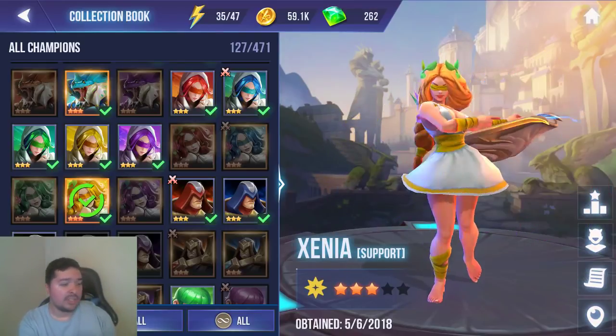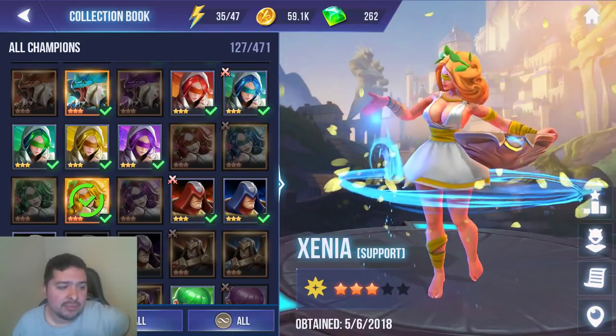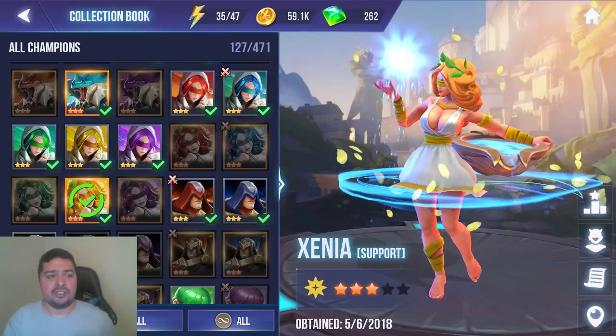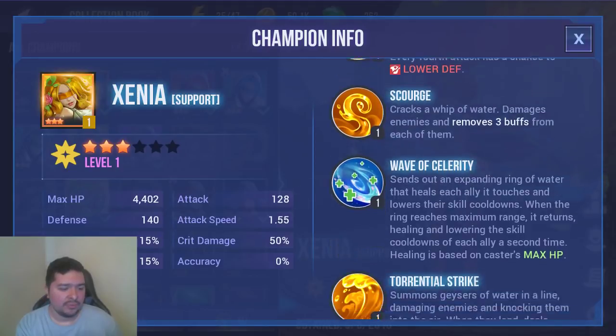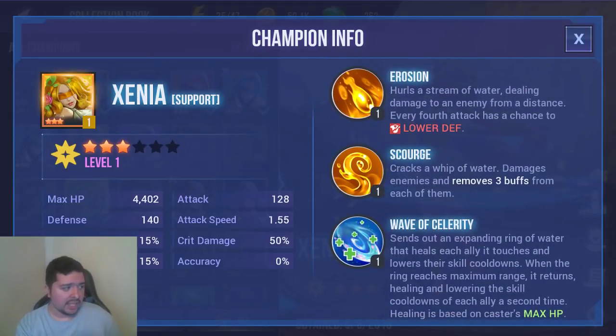The next champion I do recommend — one of my top two — is Xenia the Light Boon's Sister. Let's take a look at why she's so good. On her basic attack, every fourth attack she lowers defense on the monster she's attacking. It's a pretty high chance, and with high accuracy that lower defense almost never comes off the boss.